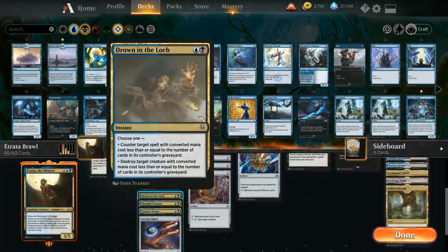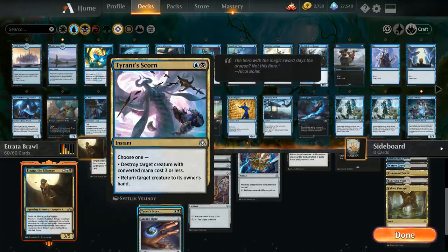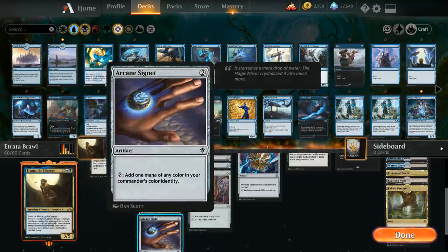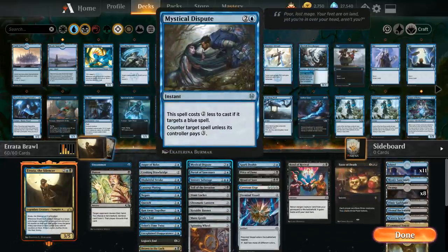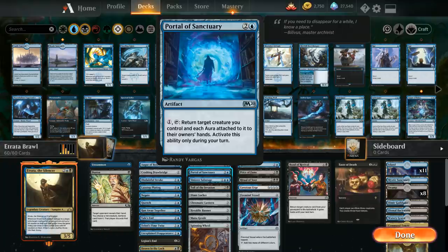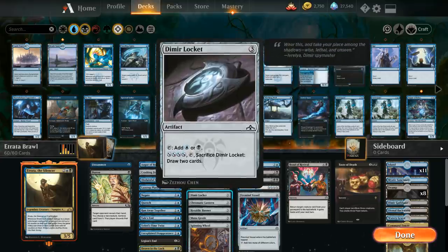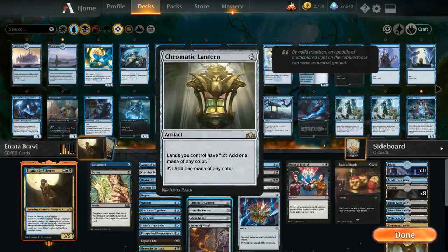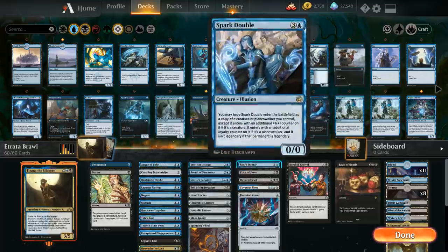Teferi's Time Twist is even better than a bounce spell — instead of bouncing Etrata back to hand and replaying her, we can cast it in response to the exile ability to essentially flicker Etrata back into play, ready to attack the following turn without spending extra mana. Disappearance is another cheap bounce spell. Drown in the Loch works as both a counterspell or removal. Thought Erasure gives hand disruption. Tyrant's Scorn doubles as removal or a bounce. Arcane Signet is a mainstay, and we also have Dispute, Portal of Sanctuary, Duress, plus mana rocks: Locket, Chromatic Lantern, Banner, Mana Geode, and Spinning Wheel.